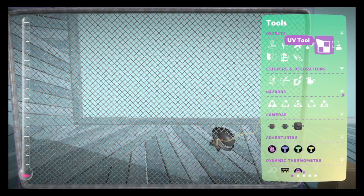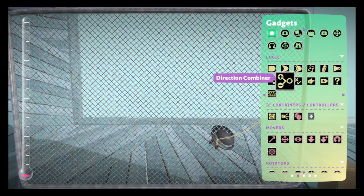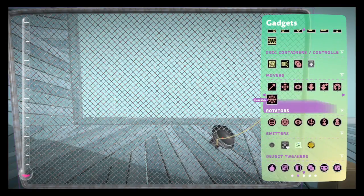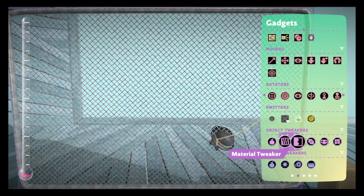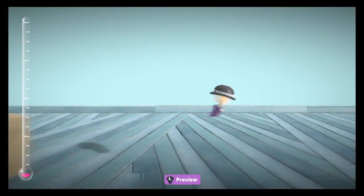To make it not climbable, if you don't want it climbable, go to your tools bag, go to gadgets, and go all the way down here to material taker. Put that on and that's it.